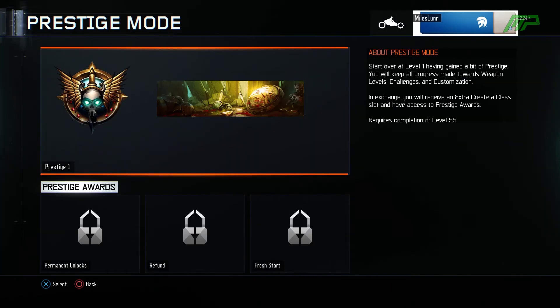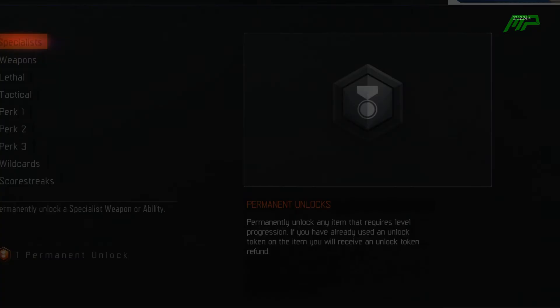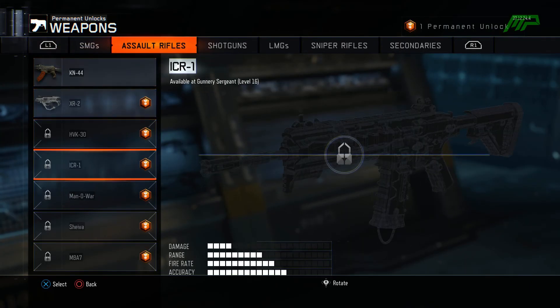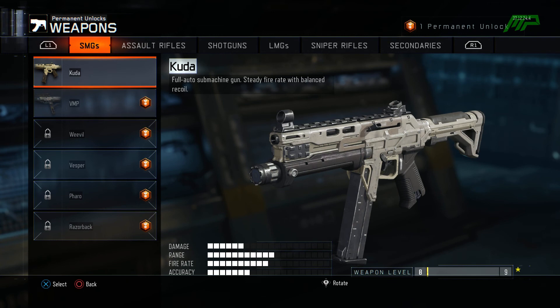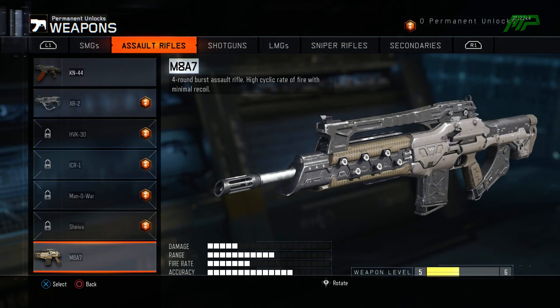We're going to jump right into prestige mode. I get a cool title — start over at level one, having gained a little bit of prestige. I'll keep all progress made towards weapon levels, challenges, and customization, which is really cool. Hopefully I can keep my stats for the Razorback and the M8. We're going to get our free unlock token and we're finally Prestige 1. I'm thinking the M8 or the Razorback for the unlock token — it's really hard because I like them both. But since I've been using the Kuda a lot and you get that at level one, I'm going to keep the M8 — that's by far the best assault rifle in my opinion. Permanently unlocking it.